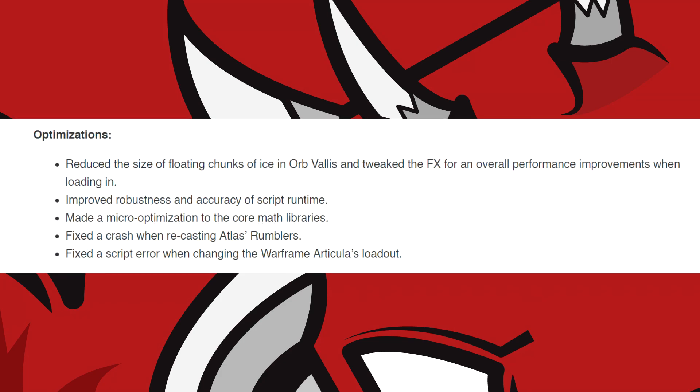A few optimizations were also made in this hotfix. They've reduced the size of floating chunks of ice in the Orb Vallis and tweaked the effects for an overall performance improvement when loading in. They improved the robustness and accuracy of script runtime, made a micro-optimization to the core math libraries, fixed a crash when recasting Atlas' Rumblers, and fixed a script error when changing the Warframe Articulars loadout.